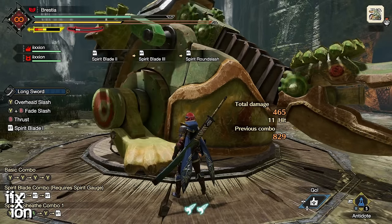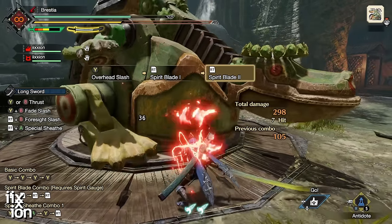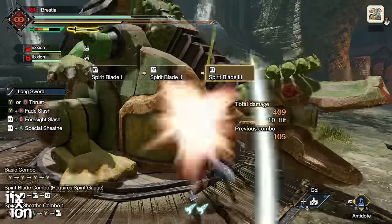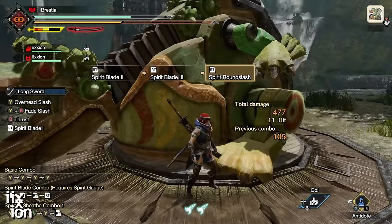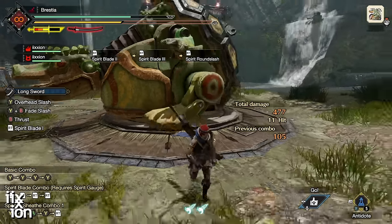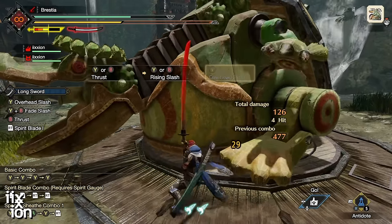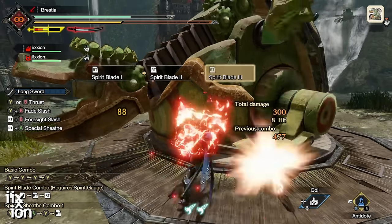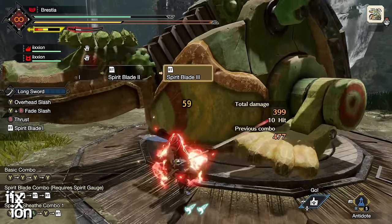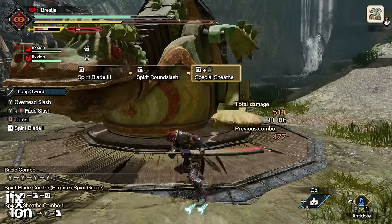The combo goes: Spirit Blade 1, Spirit Blade 2, Spirit Blade 3 (which is three attacks), then the finisher — the Spirit Round Slash. Notice your weapon sheathes automatically after the finisher. If you don't want that, press the Special Sheath button after the finisher instead and then start another combo.